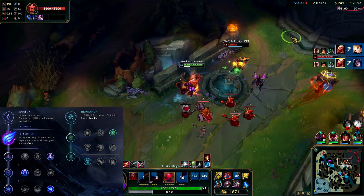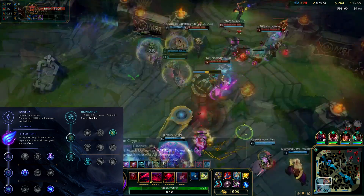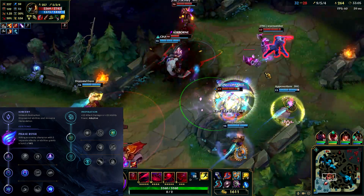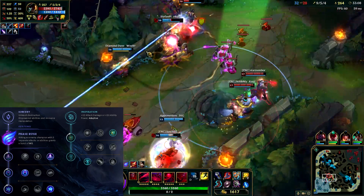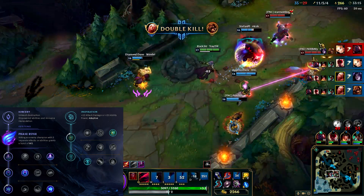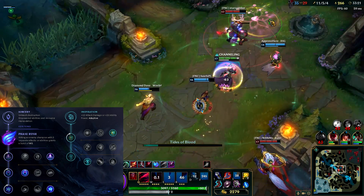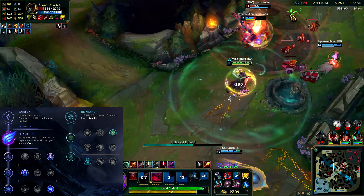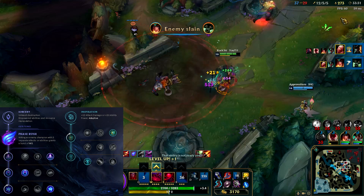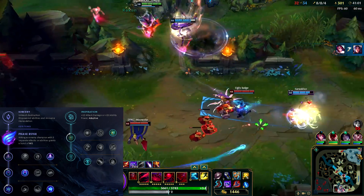All the magic is hidden in the keystone Phase Rush. It's almost the same as old Stormrider — sometimes even easier to proc — and lets you ignore all slowing effects and run for your primary target. It enhances your flash combo with a huge movement speed boost while you can't be slowed at all. Phase Rush activates after your initial burst almost every time. When you're vulnerable after your W among enemies, you can avoid critical skill shots or just run away fast. On laning phase it helps you stay close, deal damage, and avoid ganks.